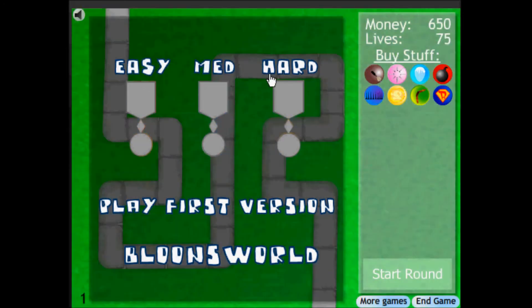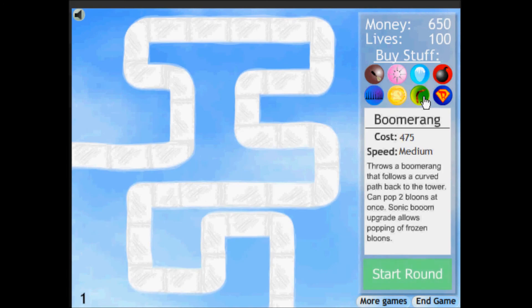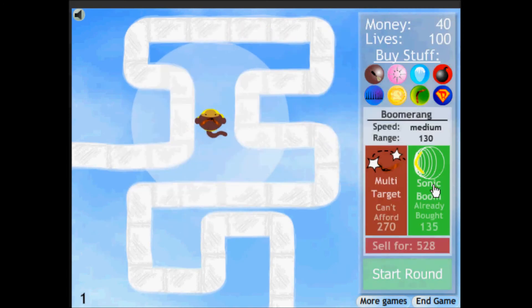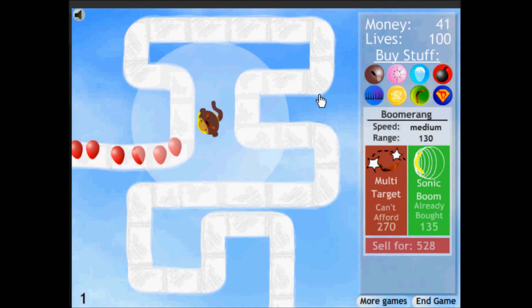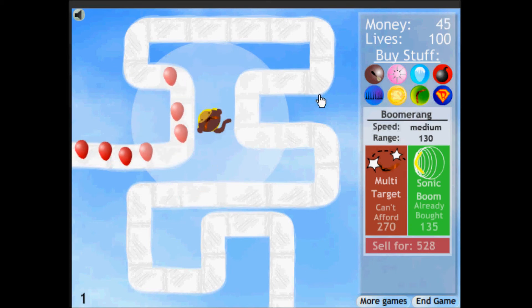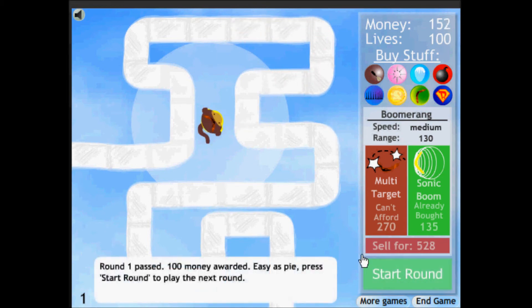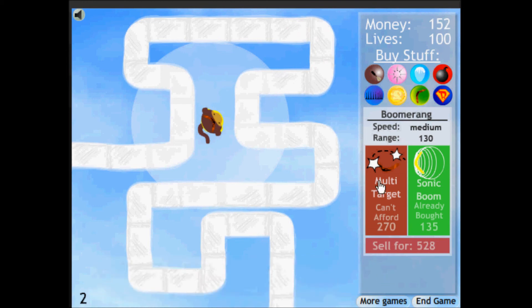There are different modes in this one — I'm just going to go over the differences. There is a new monkey: the boomerang monkey. You can upgrade it to hit multi-targets and sonic booms. Sonic booms can go through ice. After I get the sonic boom, I'll show you something cool.